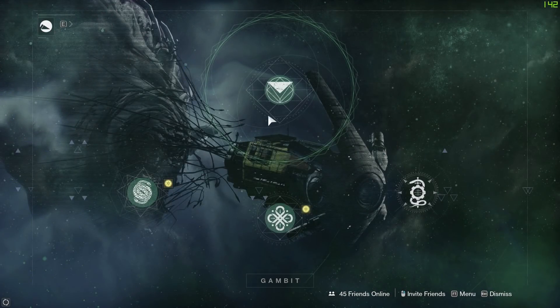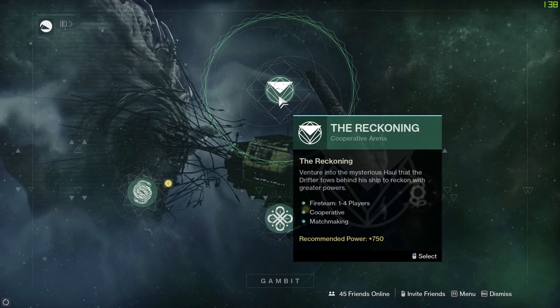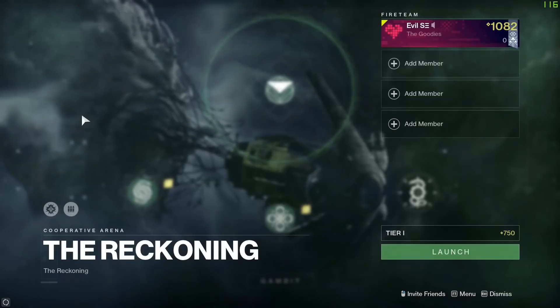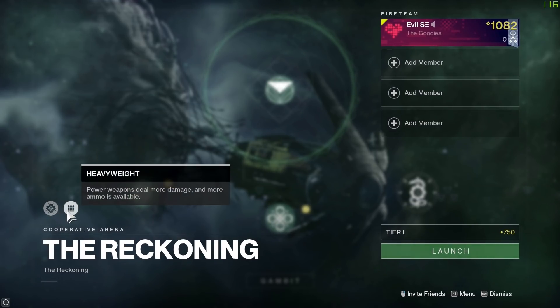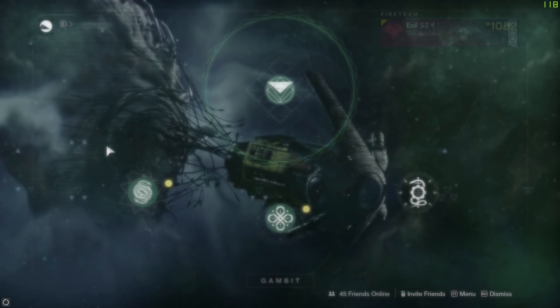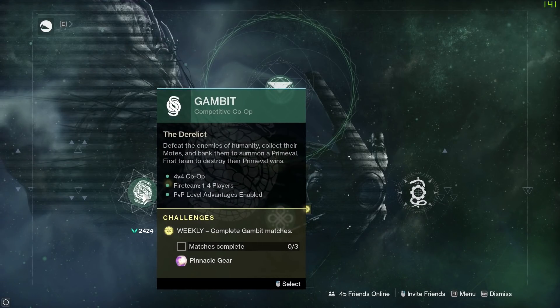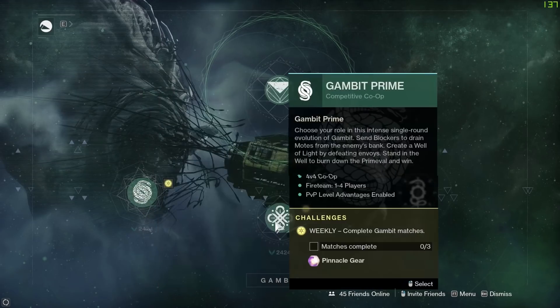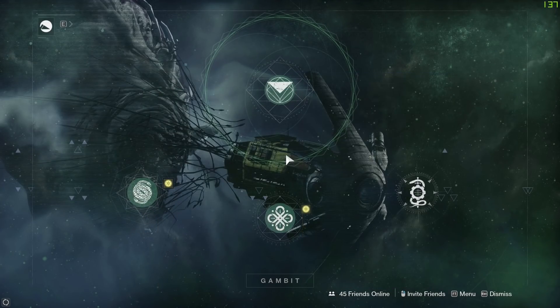Moving on, let's have a look at the Gambit playlist. We've got our PVE activity here — the Reckoning — which comes in a variety of different flavors: tier one, two, and three. You can replay these for a chance at some Season of the Drifter loot. If you're after anything for titles and whatnot, we've got the solar singe for the week and today's modifier is heavyweight. Then we've got our Gambit playlist — Gambit vanilla and Gambit Prime. Three games in either of these playlists will land you some pinnacle gear.